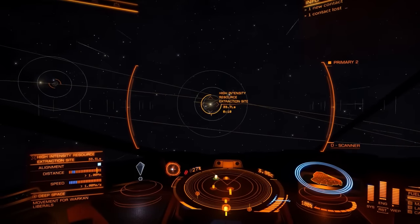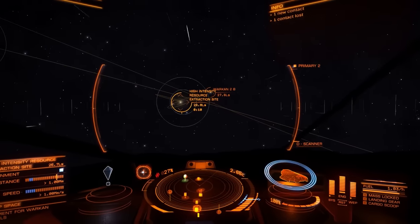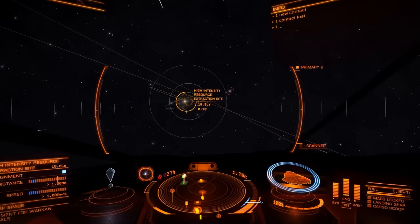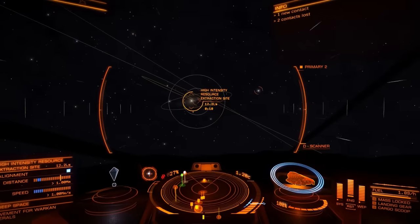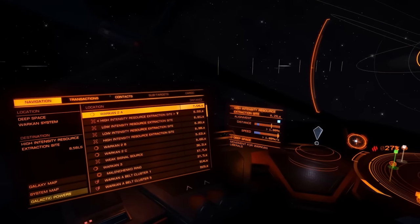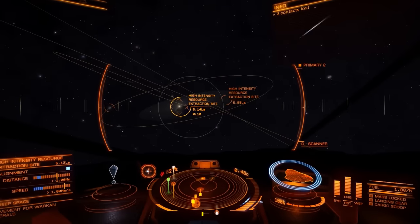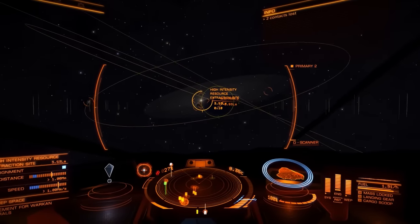So I'm just flying towards this extraction site. Hopefully we'll get some decent spawns. I'm not sure if I still need to do the whole resetting thing or not. We've got low intensity ones here too, so if I really need to we can swap between them and see if there's some difference. There's also a station really close by which makes life a bit easier.